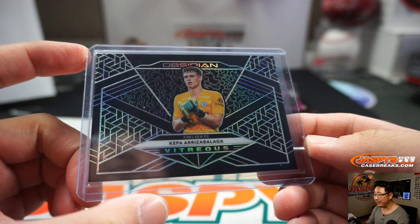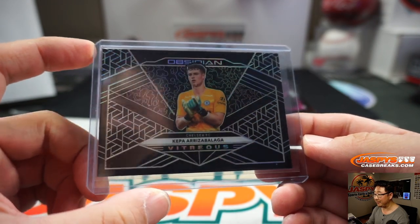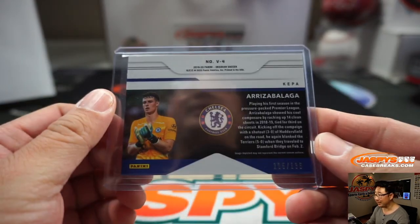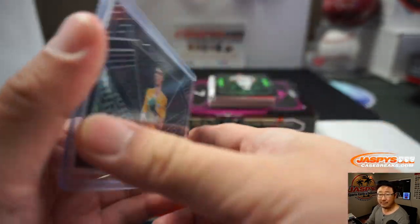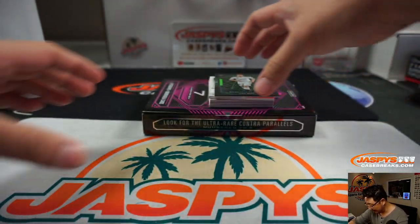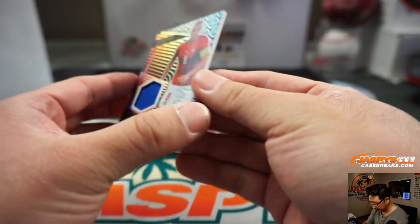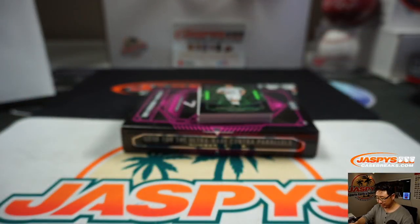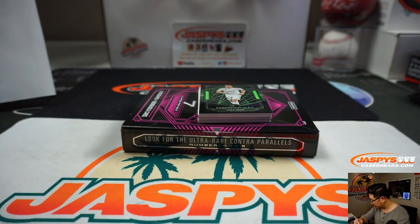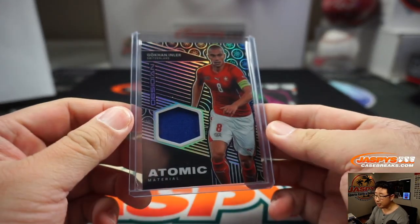We also have Kepa — Arrizabalaga? I think we just call him Kepa, the goalkeeper. 105 out of 135, so that goes to Charles in the number five. We're going to have Luka Jovic help us reveal a Gokhan Inler for Switzerland — atomic material. 92 out of 99. That goes to John McCall.